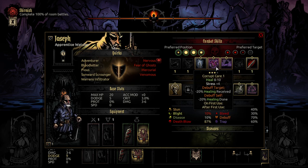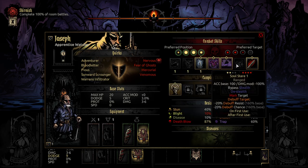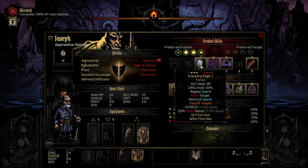The difference with his heals is he causes a little bit of stress when you do it. He has two marks — one which debuffs debuff resist and chance, and another which moves, bypasses, and removes guard and marks the target. He'll debuff bleed resistance and protection.